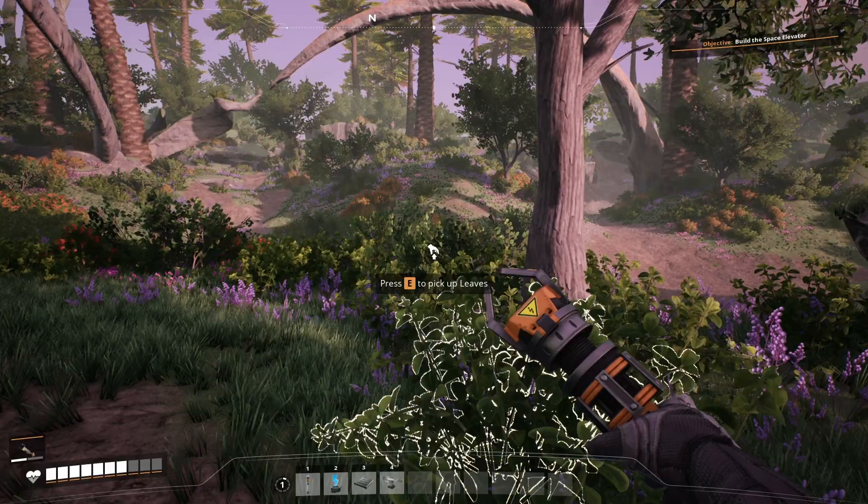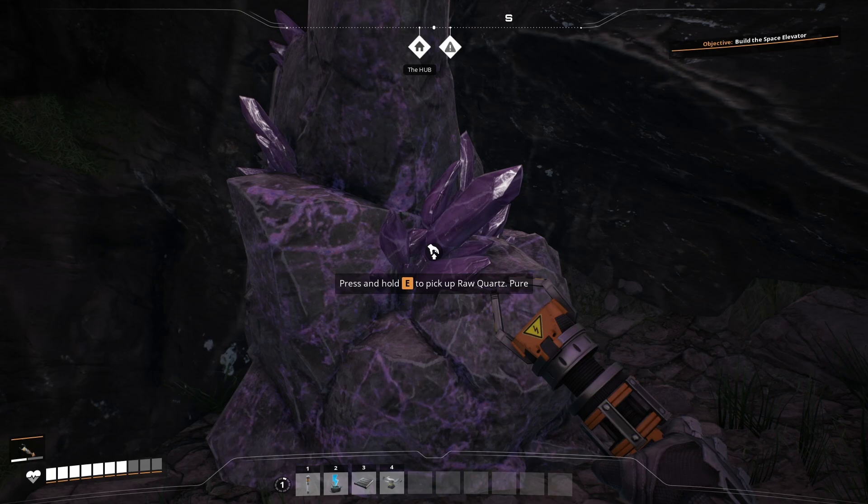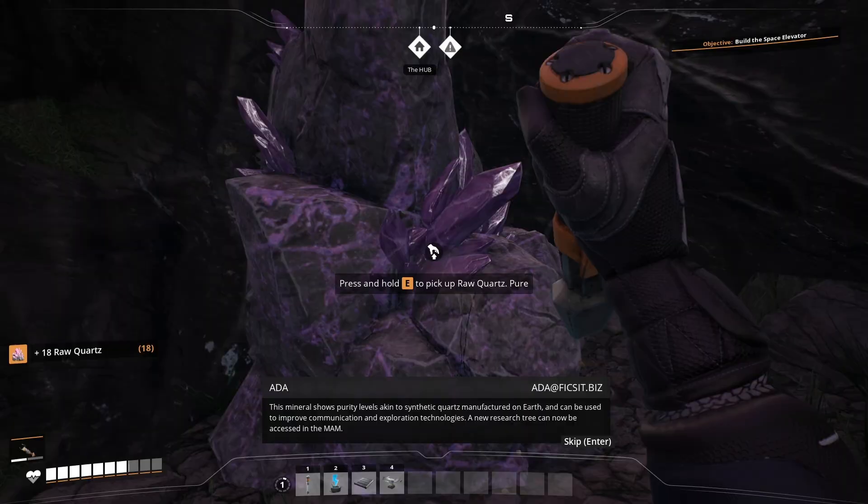Look at that — I found some quartz just on the opposite side of our base, so it's really not that hard to find these resources. Sometimes there's one that eludes you just a bit, but they're generally not too bad. We're going to pick this up and then head back to take a look at what research we've unlocked.